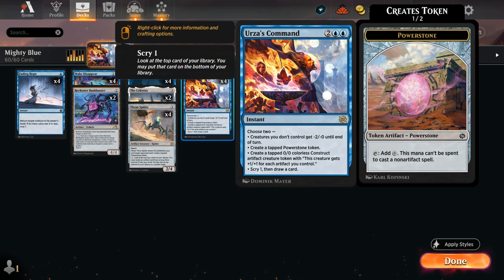At four mana, the full set of Urza's Command is quite versatile. It can be useful against creature decks by shrinking the opponent's team down to soak up damage, can make a Power Stone token to help us ramp, or make a tapped Construct token which grows with the number of artifacts we control — a nice finisher in the late game. It can also scry one and draw a card, and we get to choose two different modes at once, so it always replaces itself and impacts the board.